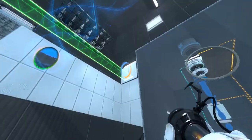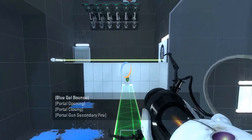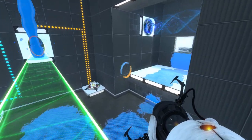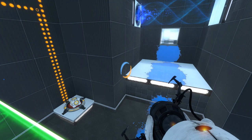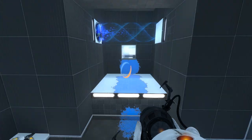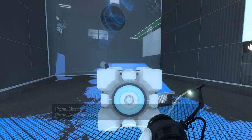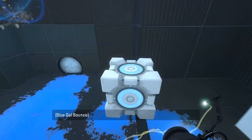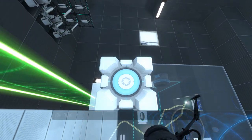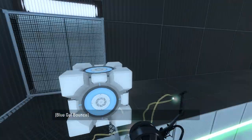Oh my gosh. Fine, I'll do it that way. Come on. Alright, now. How did I do this again? Right, I remember now. Hit the cube. We've got gel everywhere — what a mess. But yeah, now we just do this. Again, I'm not sure how intended this is. Kinda feels a little bit slightly unintended. But I'll take it.